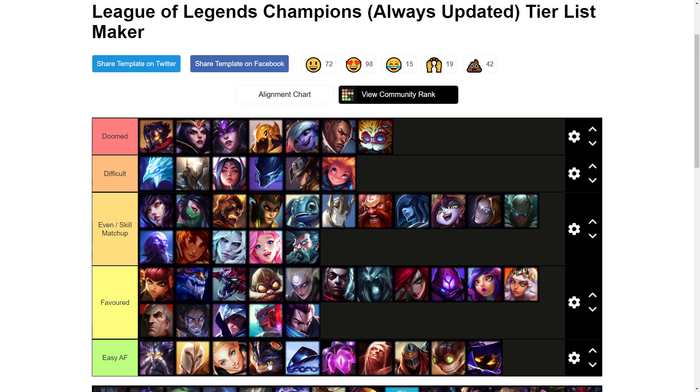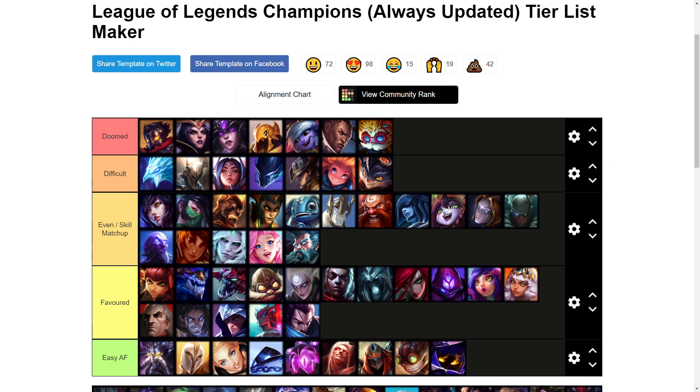Rumble I'm going to put as difficult — he has good wave clear and pretty high base damage early on. The one thing about this matchup is if he tries to fight you levels three to five and you have Ignite up, you can usually bait him into wasting all his abilities to dismount you and then run at him and kill him for free since he doesn't have super high base armor early. But if he makes it through the first five or six levels without getting punished it becomes super hard, and he'll rush a Seeker's Armguard and just be super tanky against your combos.